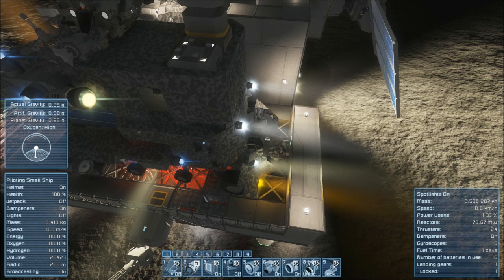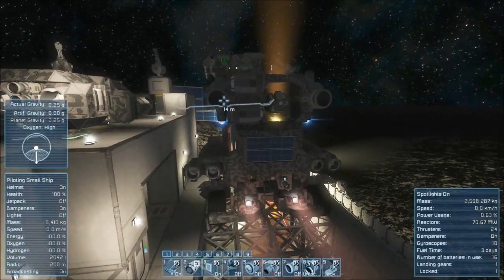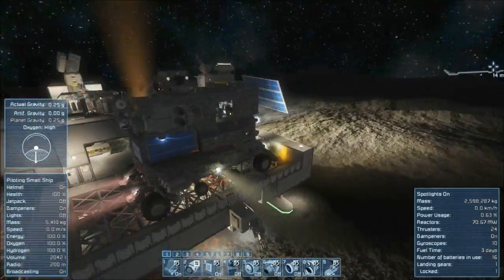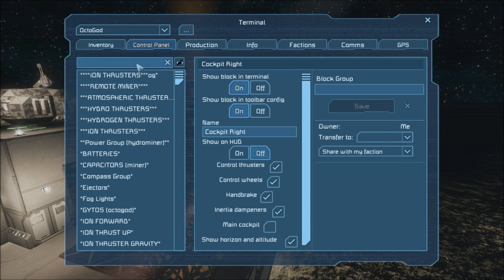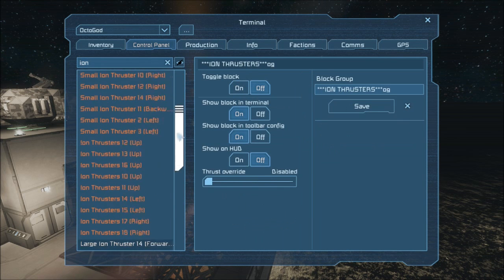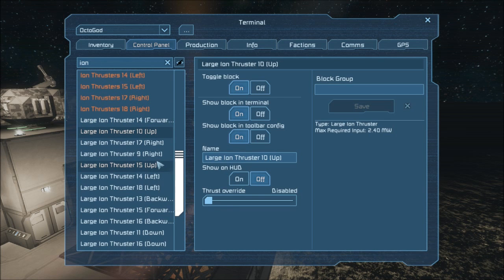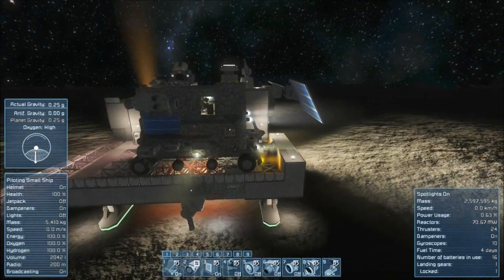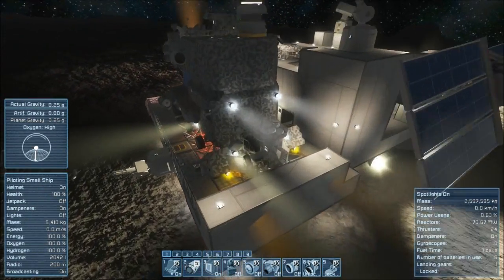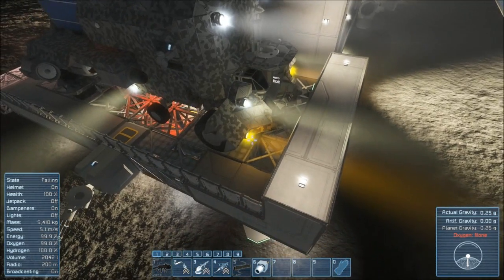The truck is locked, so I'll go ahead and shut off all the engines here and lock the parking brake — it doesn't do anything. Let's double check — there are a couple of ion engines that did not shut off. I think those are the ones pointing up — I had shut them off manually because I didn't want them to counteract natural gravity; I wanted as much downforce as possible. And that's so nice not to go into third person anymore.